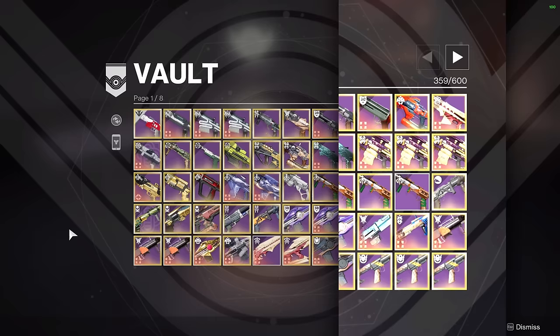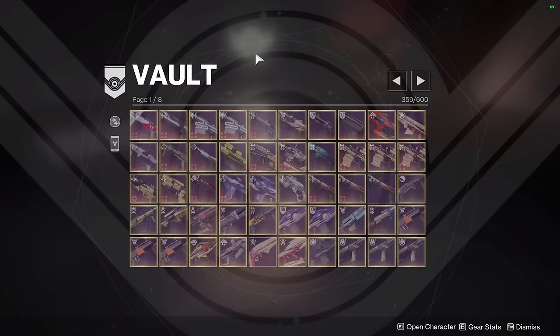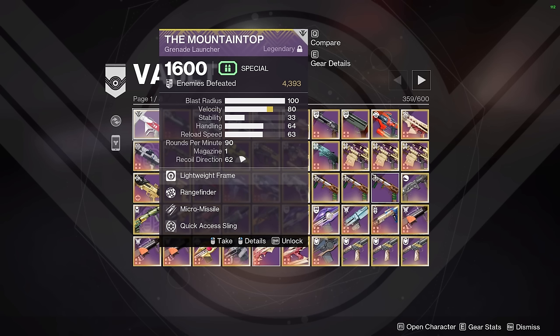Next up we have Legendary Weapons. I've taken the liberty of removing all of the exotic weapons from my vault so we can take a look at all 1.5 pages of legendary weapons together. Let's start top left with Mountaintop — the only Sunset weapon in my vault. Part of the reason is I started playing after Sunsetting was introduced, but Mountaintop is also the only useful Sunset weapon in endgame PvE. Because it's 1600, it allows you to lower your power easily using an underlight class item below 1600 so that you can one-shot yourself. It's also useful for Mountaintop jumping using something like Heat Rises.